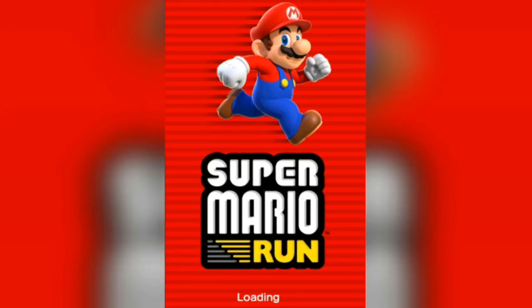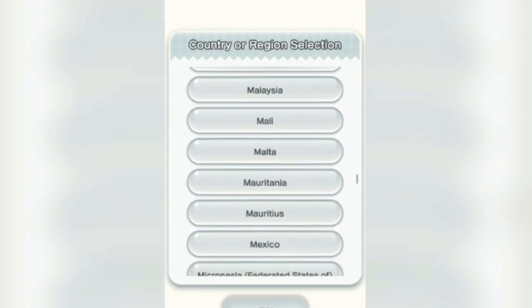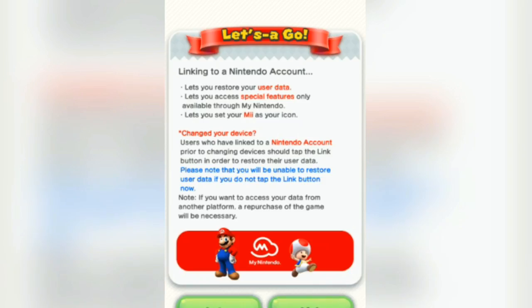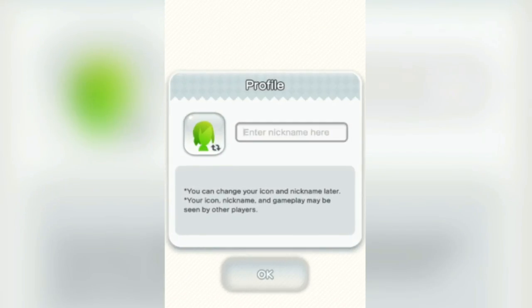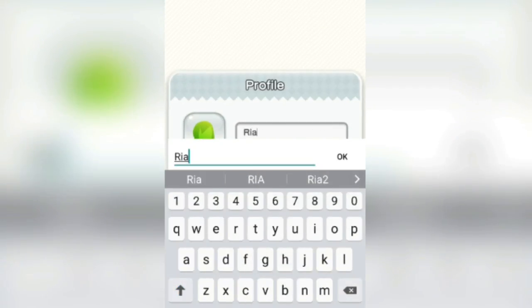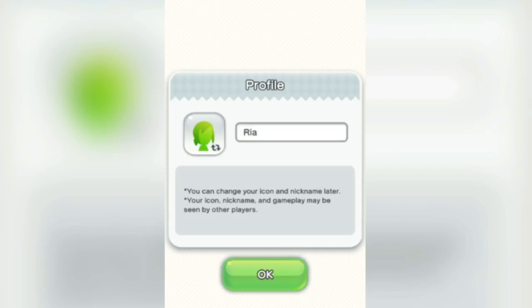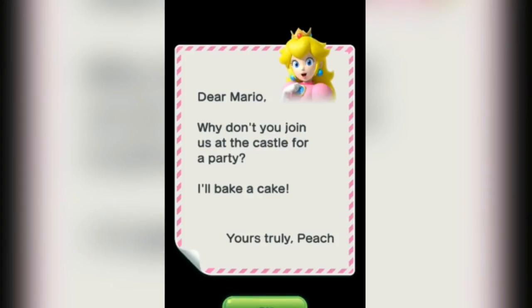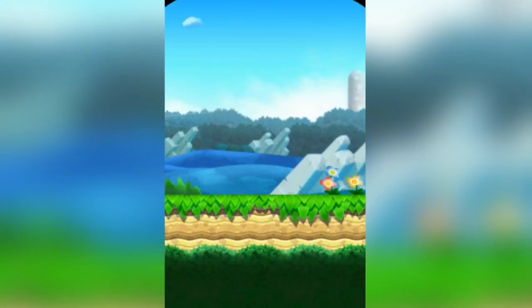Hey guys, RPCuber here, and today we will be doing some gameplay of the Super Mario Run game for Android. This game came out I think today or yesterday — I think it came out on the 23rd of March, which is today. I'll be uploading this video either today or tomorrow. The last time I played Mario was on my game console and my DS, so I'm not very familiar with it, but I just got the game so let's just play it.